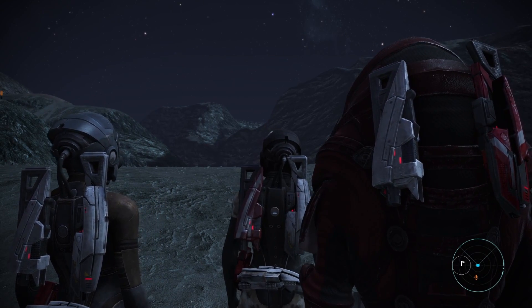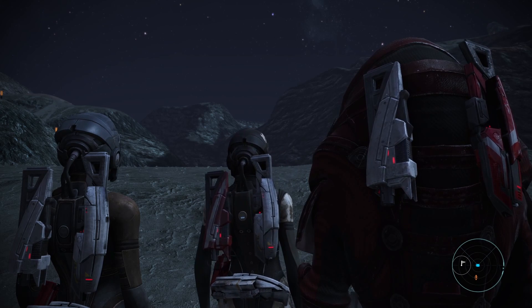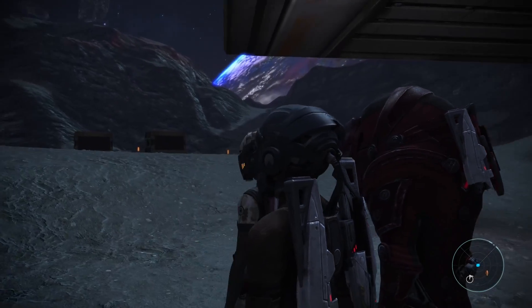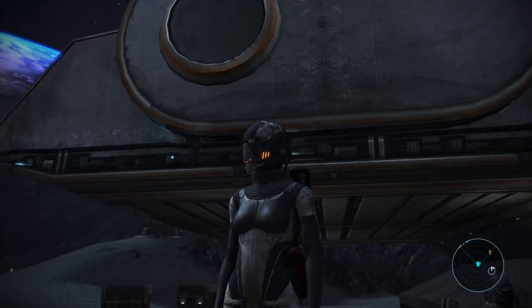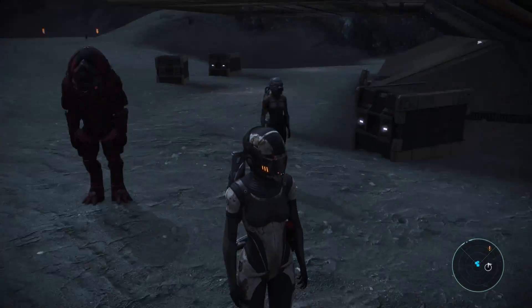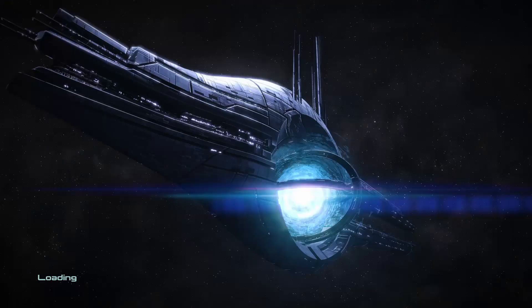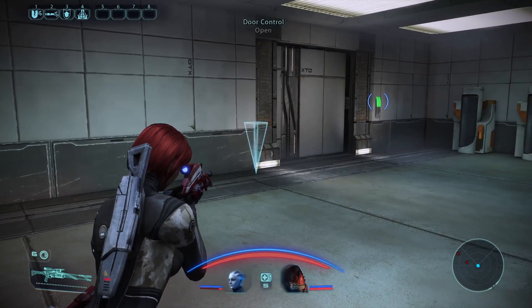In our last episode we began the Bring Down the Sky DLC, where effectively what was going on was we had a bunch of terrorists trying to crash an asteroid into that planet over there. We're currently on the asteroid trying to turn off these torches that are basically acting as engines. We've turned one of them off, found out there's a small resistance going on, and we're now here to turn the second one off.